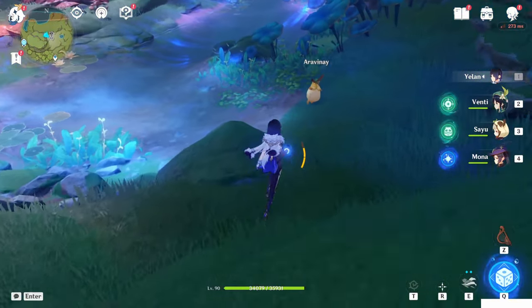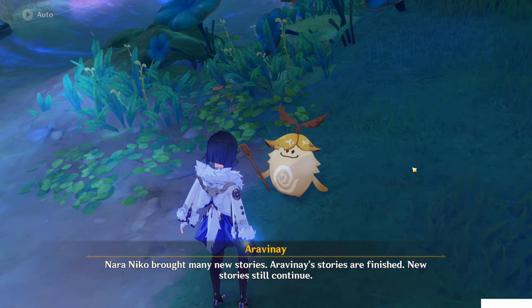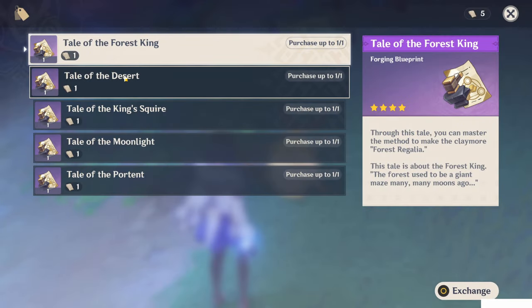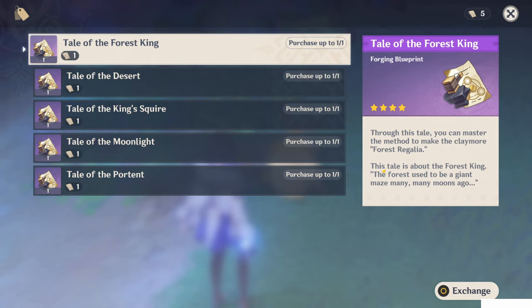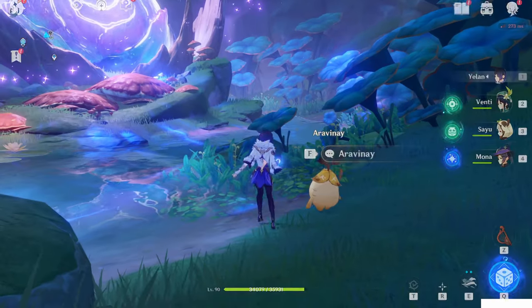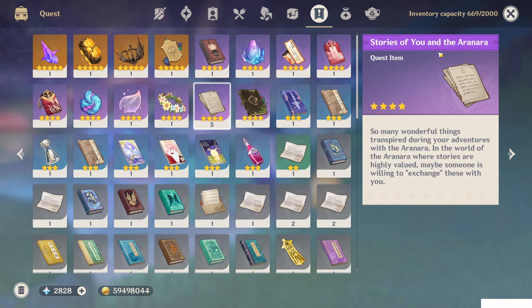Now talk to this NPC, Aravinai, and you can see — tell the story of the adventure with Aranara. And you will see all the five weapon blueprints. To buy them, you need this special paper. What is this paper? This paper is basically this item: Stories of You and Aranara.